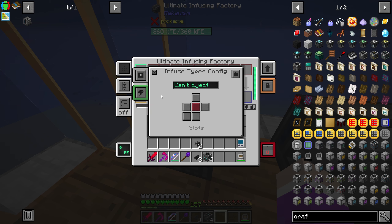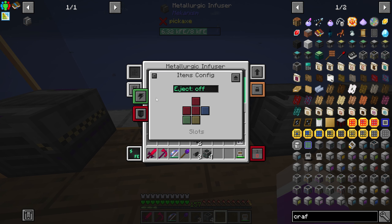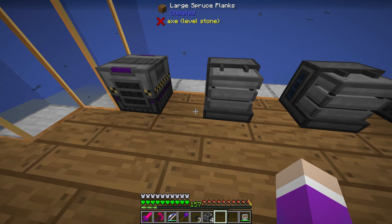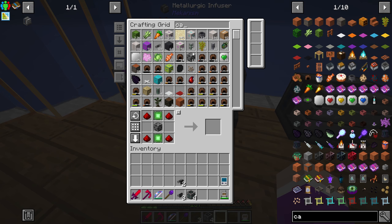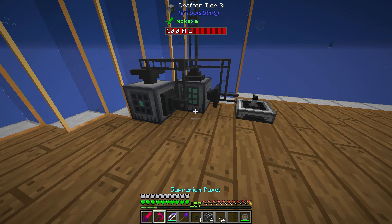I'm going to put the input on the front, so all the infuse alloy I need will go in the front for all of them. Item inputs will go on the right, and I'll have an importer on the right side sucking out into the system. I'm going to run this cable kind of under the ground here so it's hidden.